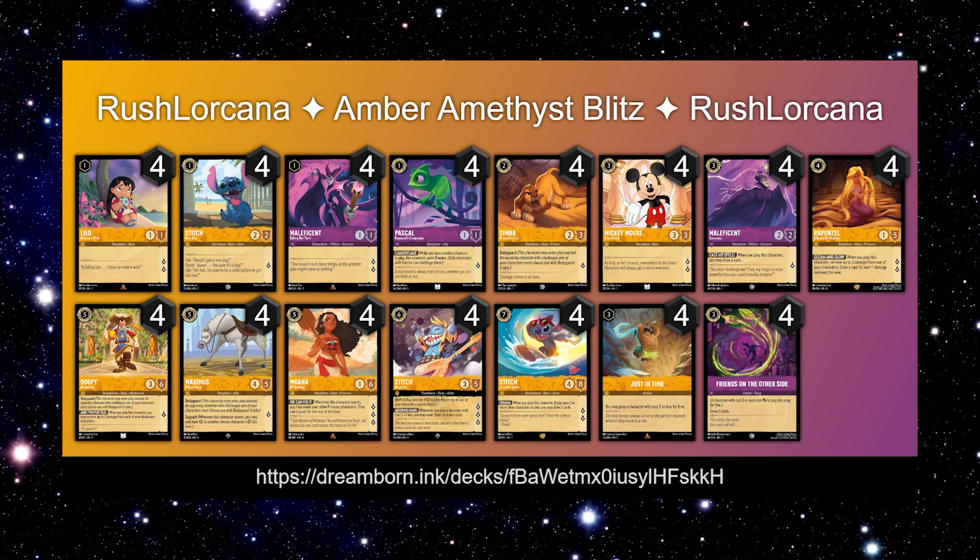Pascal can be quite a pesky one, with four copies of that, with its one strength, one willpower, and one lore generation. If you can get two of these down in the early game, your opponent oftentimes can do not a lot against it, which is really funny to watch — you'll see that in one of the gameplays. The two-drop Stitch is a staple in most amber decks, so we're all pretty familiar with it. It protects the Lilos and the Maleficents quite well in the early game. Four copies there.